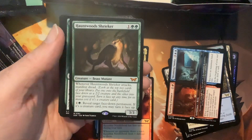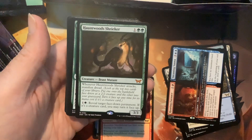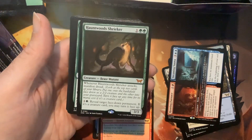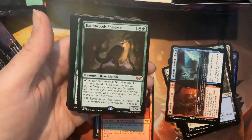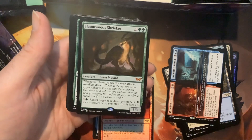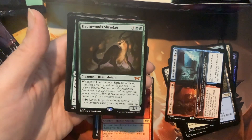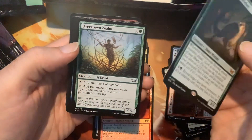A Shrieker — cool! This box is sick. Whenever Hauntwood Shrieker attacks, manifest dread: look at the top two cards of your library, put one onto the battlefield face-down as a 2/2 creature and the other onto your graveyard. Turn it face-up any time for its mana cost if it's a creature card. One colorless, one green — reveal target face-down permanent, if it's a creature card you may turn it face up. Pretty cool stuff.